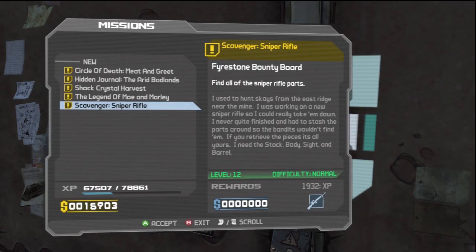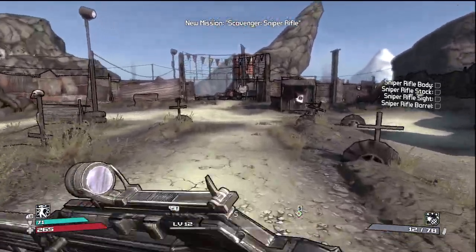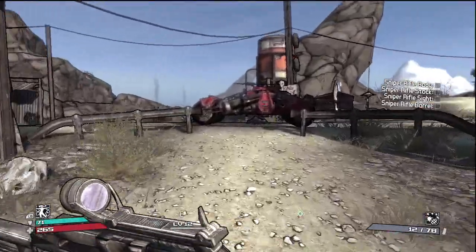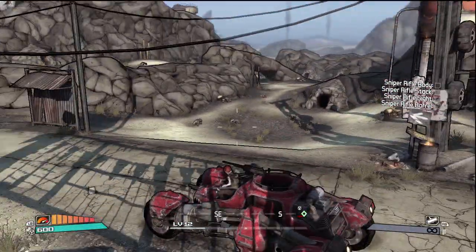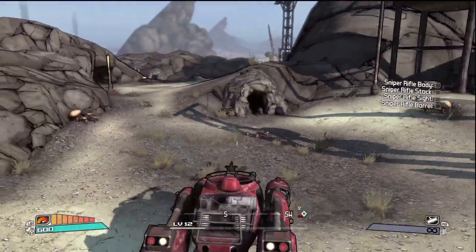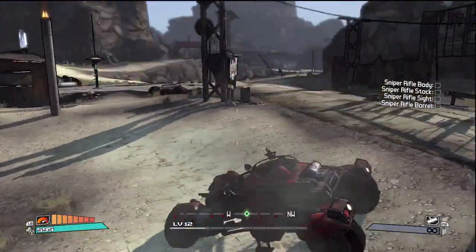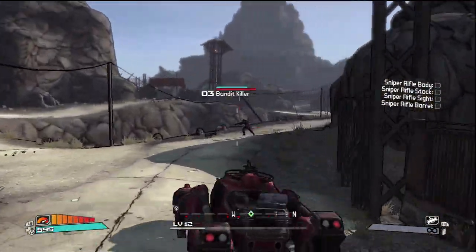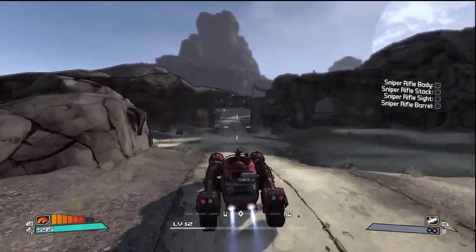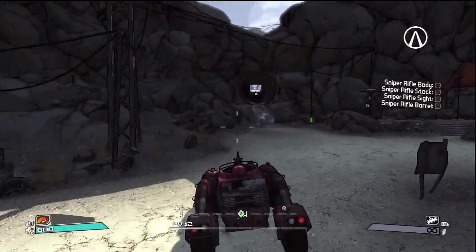I'm going to do this Scavenger Sniper Rifle mission. I'm not going to accept Moe and Marley yet because I don't want them to show up. In my first playthrough of this game, Moe and Marley was probably the mission I had the most difficulty with out of all of them. But anyway, the mission I just accepted is meant for the Arid Hills, the area we just unlocked.